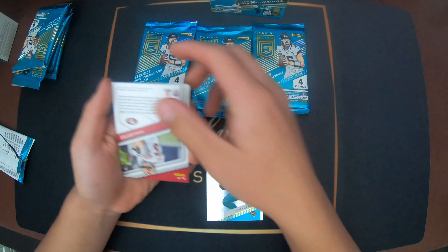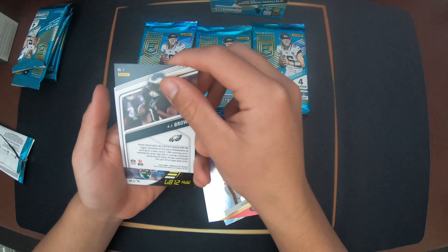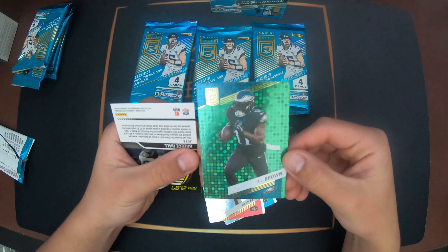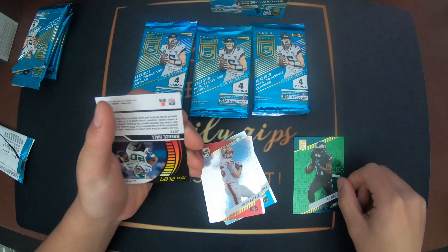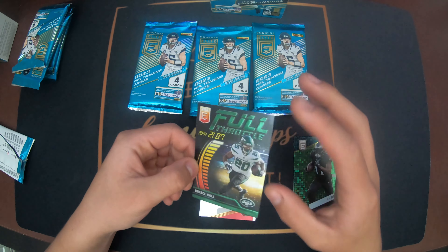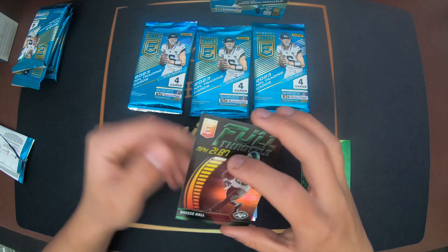Trevor Lawrence, George Kittle, A.J. Brown. And this should be... Oh, there's our green disco. That's cool - the color match A.J. Brown. And a Full Throttle Brees Hall. Do you think that's a green disco or do you think that's just the color? It's just the color.